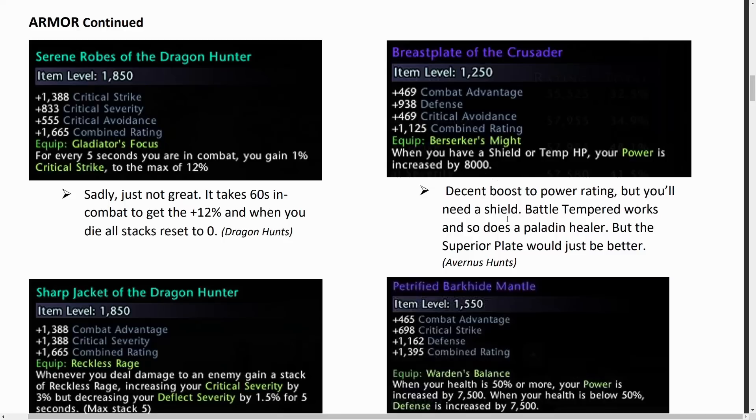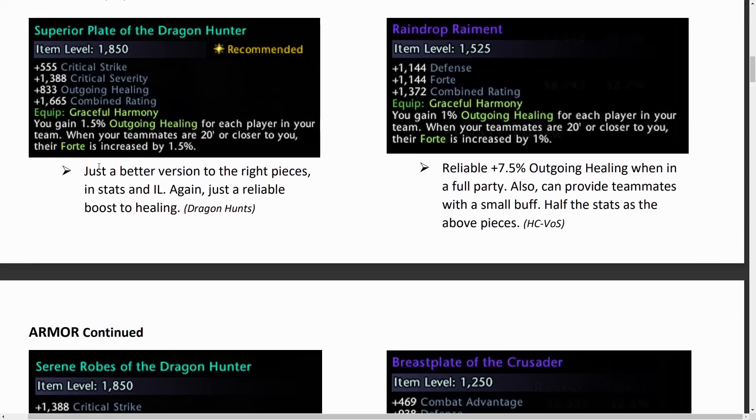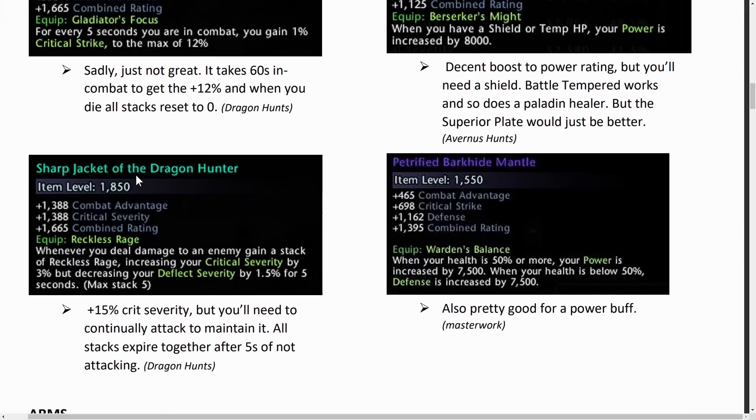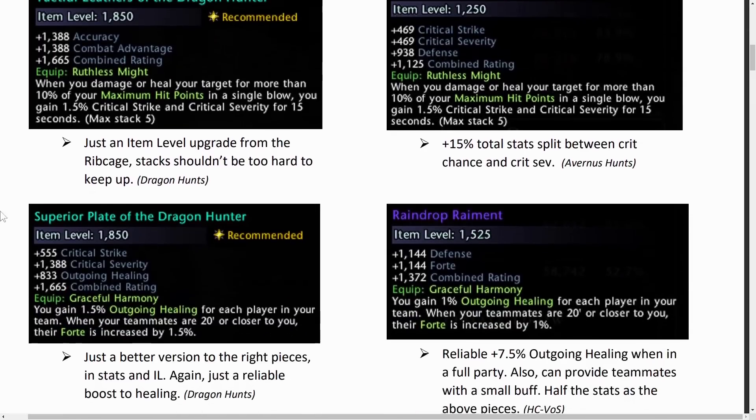If you're running the Battle Tempered combat enchantment you could have that proc'd on your healer as well — in terms of overall stats it gives you 8000 which is 8%, rather than just 7.5% from the Superior Plate. The Sharp Jacket from dragon hunts gives a total of 15% crit severity, but the stacks expire so quickly that as a healer focused on healing it's not really feasible. On a DPS it's very nice. Otherwise there's the Petrified Bark Hide, which gives a nice big reliable boost of power rating, but I'd still recommend the Tactful Leathers or the Superior Plate.